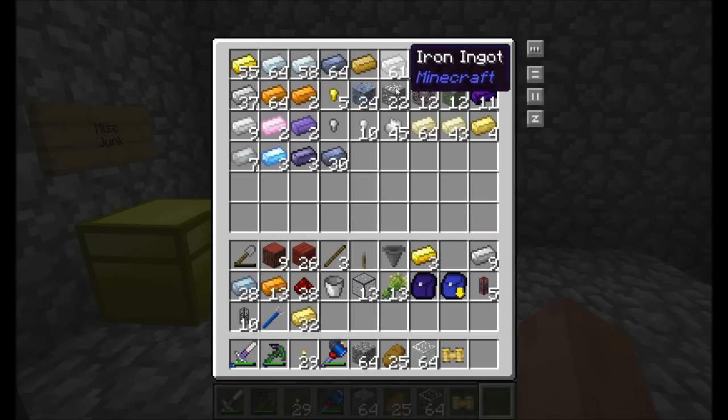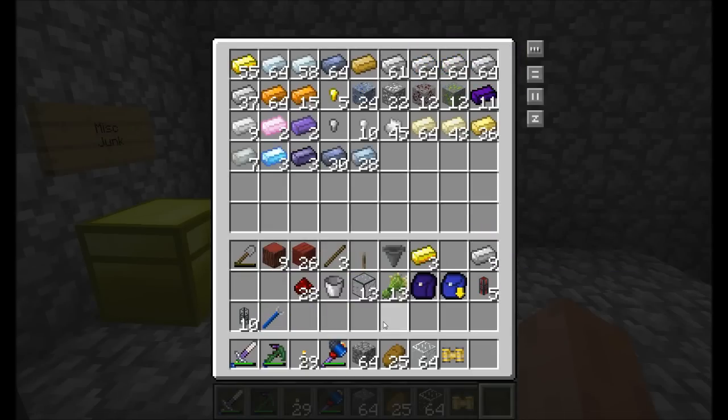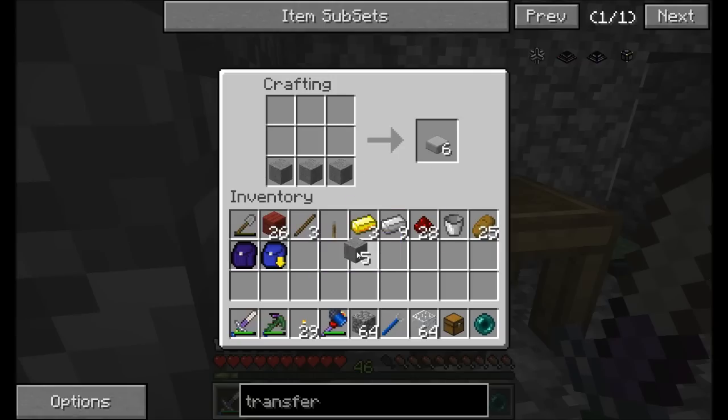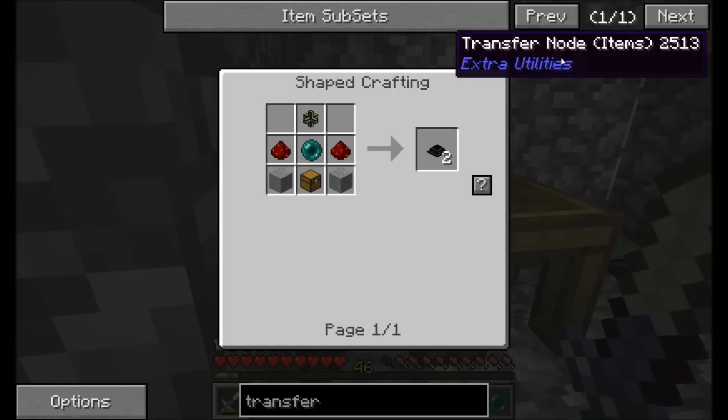First off we're going to need transfer pipes — these are responsible for transferring items around the world. To make them you need a bit of redstone, some glass, and some smooth stone. They're pretty simple and straightforward; there's not much customization you can do with these basic pipes, which is why they're pretty cheap.